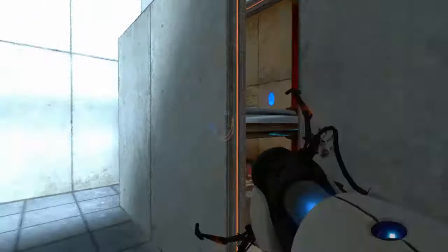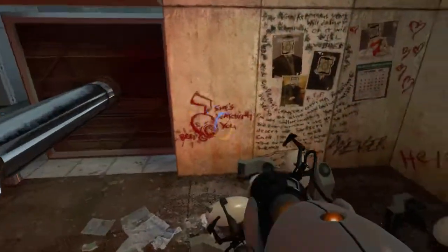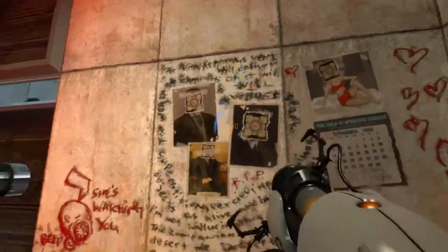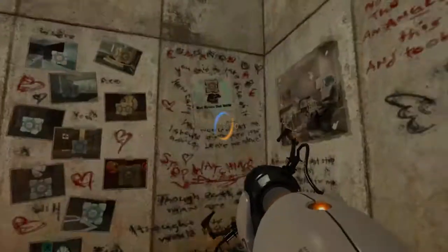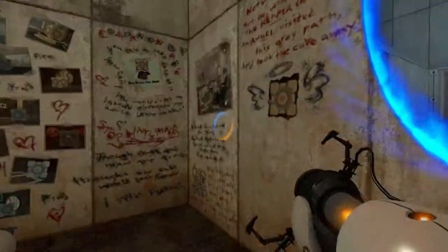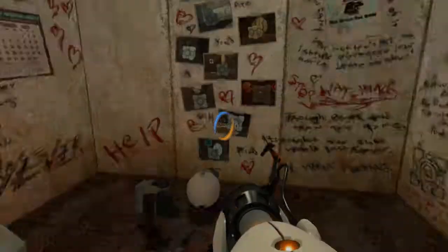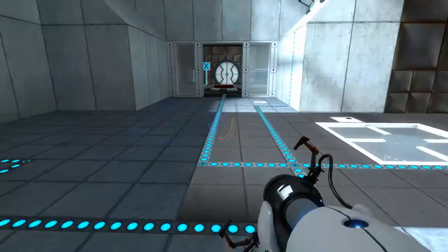And here we have more crazy drawings — Ratman. This is all used as proof in the whole companion cube theory that they cover over on Game Theory. It's really, really good, so I'd highly recommend checking it out.